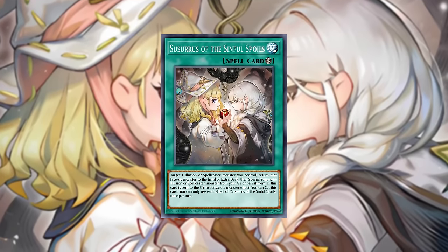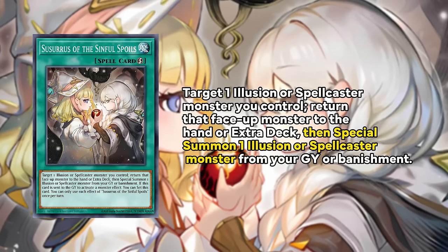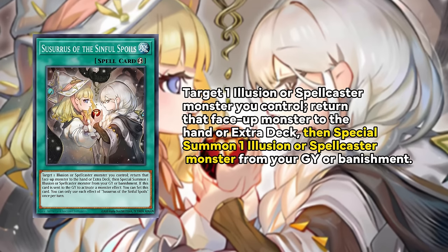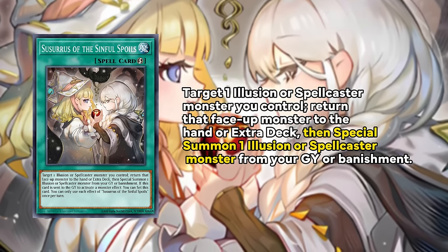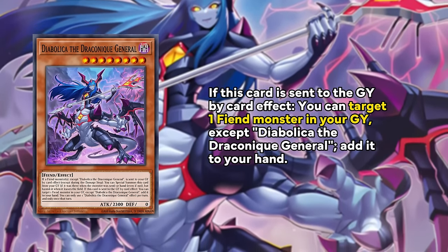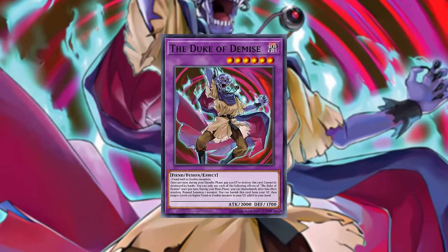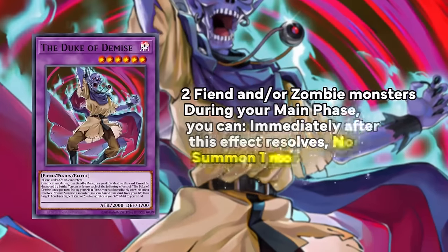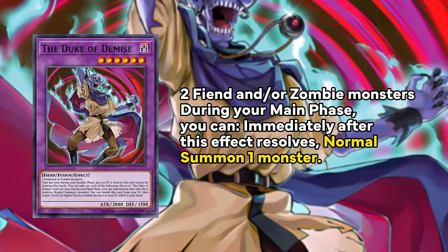A few other notable cards throughout this video. Sosaurus of the Sinful Spoils is a quick-play spell card that can bounce an illusion or spellcaster from your field to the hand or extra deck, then summon one of your illusions or spellcasters that is banished or in the graveyard. Diabolica, the Draconic General, can get us an additional fiend extender back from the grave. The Duke of Demise is an Animation Chronicles card not yet released in the TCG, but is incredible in Chimera — it requires two fiend monsters and gives you an additional normal summon, which in Chimera is super valuable.